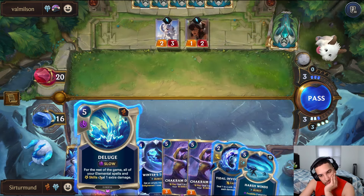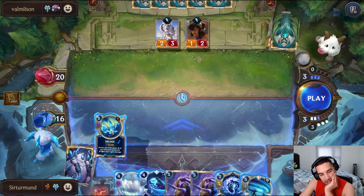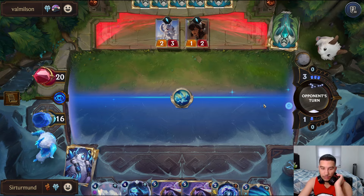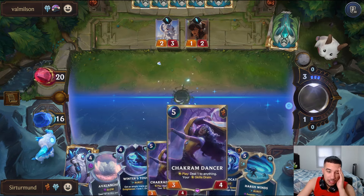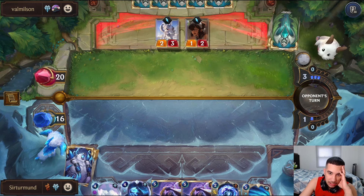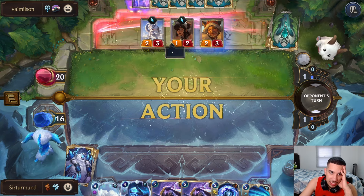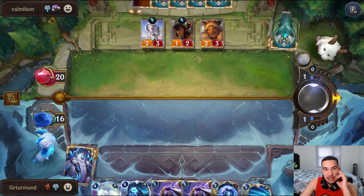Do we Deluge here into Avalanche next turn? Yeah, okay - we'll just go Avalanche right here and just kill everything, setting up the Deluge into Avalanche into Title Invocation line.